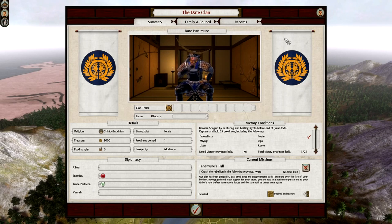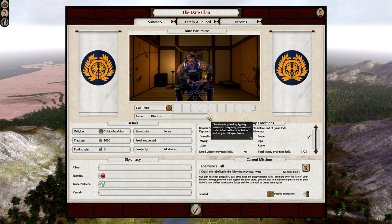Clan management is important - this is basically an overview page. We have the victory conditions here. We currently have Iwate, which is our home province. But we have to get six listed provinces held - Fukushima, Miyagi, Ugo, Uzen, and the capital Kyoto. Additionally, we've got to get 25 provinces altogether - so basically you need to take about half the map with also the six specific provinces listed. You've also got to hold the Shogunate for about four turns until you become Shogun. The fame bar is at obscure because we just started out - the more battles you win and the more honour you gain, the higher your fame increases. Once you get to the top, that's when the Realm Divide happens - basically all the factions declare war on you, making the end game a lot more challenging.